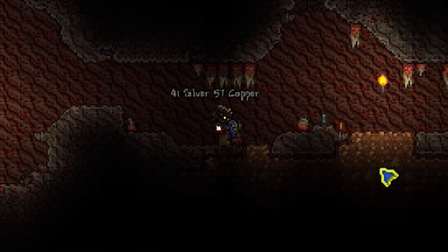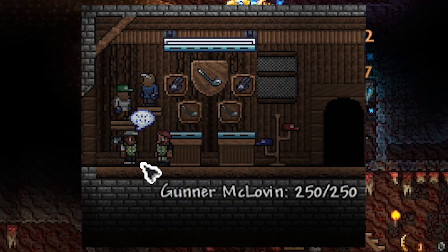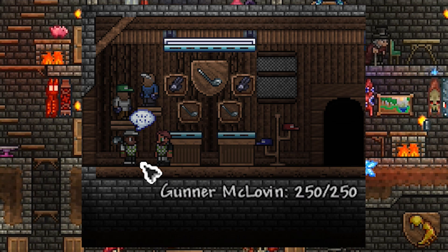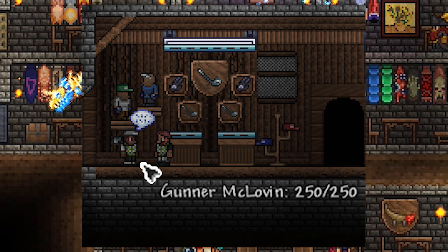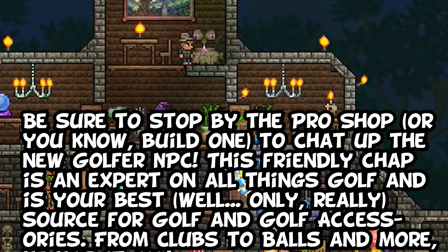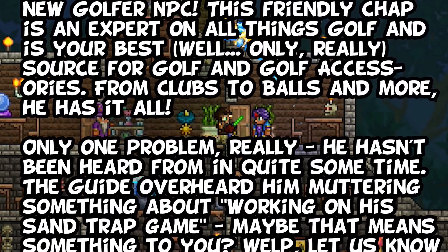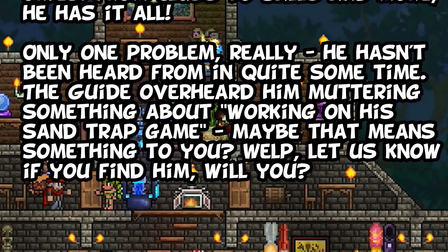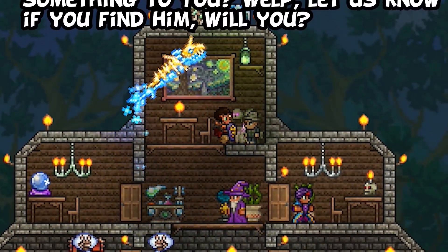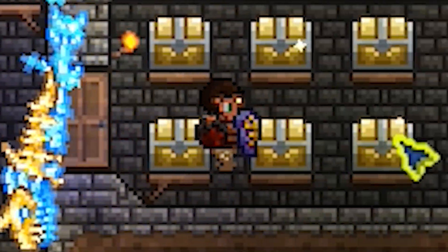As mentioned at the beginning, we saw a glimpse of the pro shop — well, believe it or not, there's a golfer NPC now. This one in the image is Gunner McLovin — maybe a play on Shooter McGavin from the classic film Happy Gilmore. Loki writes: "Be sure to stop by the pro shop, or build a new one, to chat up the new golfer NPC. This friendly chap is your best — well, only — source for golf clubs, balls, and accessories. Only one problem: he hasn't been heard from in quite some time. The guide overheard him muttering something about working on his sand trap game." I think that's a pretty blatant hint that you'll find him in the desert — whether underground or above ground, we'll have to wait and see.